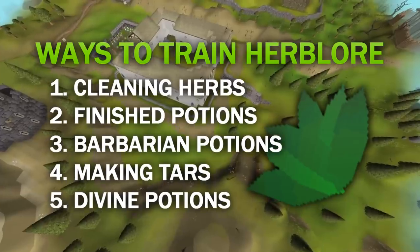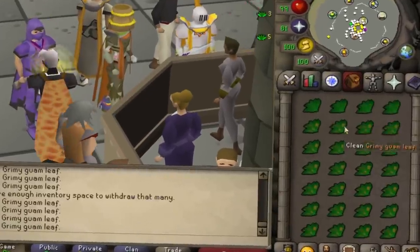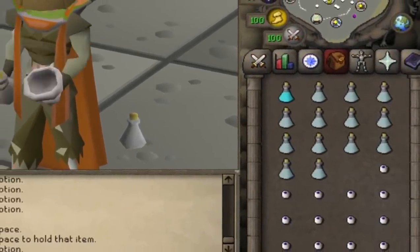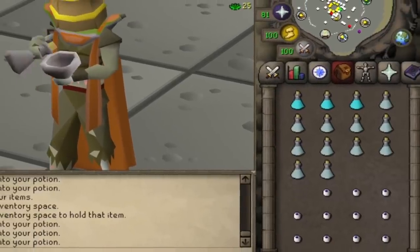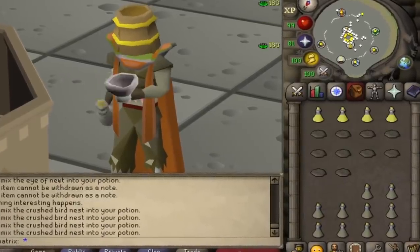There are five main ways to gain Herblore experience in Old School. Cleaning a grimy herb gives a minuscule amount of experience. Combining an unfinished herbal potion with secondary ingredients, or making potions, is the fastest way to gain Herblore XP, and will be done most of the time on your journey to 99.